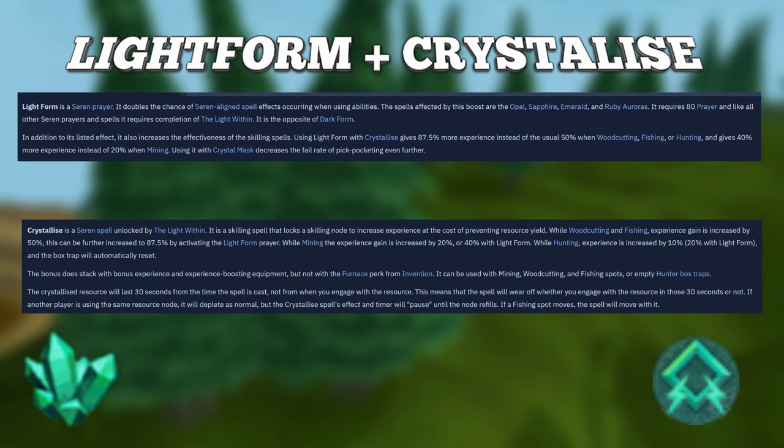Crystallize is a Seren spell unlocked by doing the Light Within quest. It is a skilling spell that locks a skilling node to increase experience at the cost of preventing you from getting materials. While woodcutting and fishing, experience gain is increased by 50%.